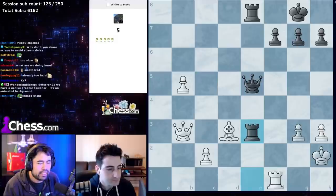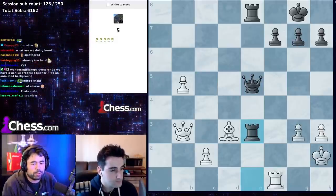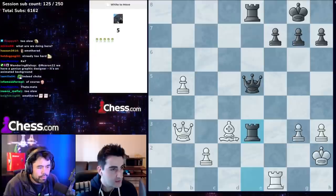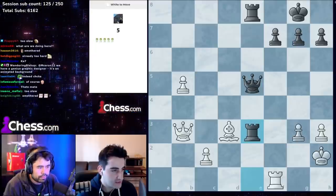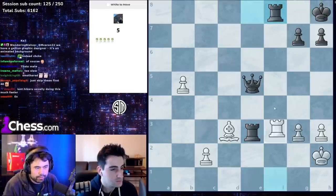Everyone's saying too slow, but Benjamin has to watch the stream, so that's why it takes a second or two. These first 30 or 40 will be relatively easy but we won't go super fast. Once again you just look for captures and checks — queen a8 of course, and again a back rank checkmate.